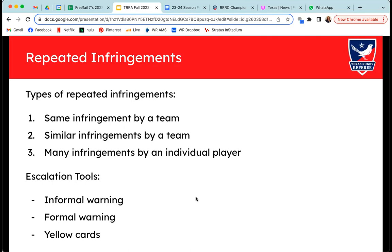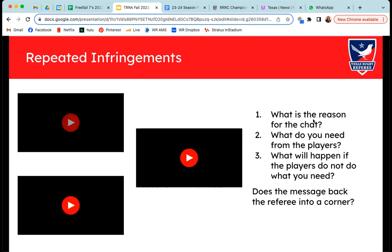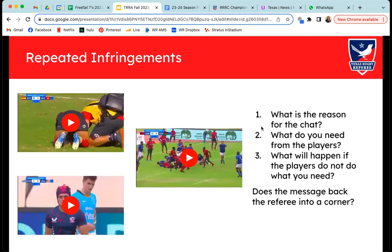As soon as you have a formal warning, everybody else knows, and everybody's now waiting for that next step — a yellow card. So remember your tools and the best time to use them. When you hear a referee having a chat, ask yourself: what's the reason? What does the referee need from the players? What's going to happen if they don't get it? And does it back them into a corner?